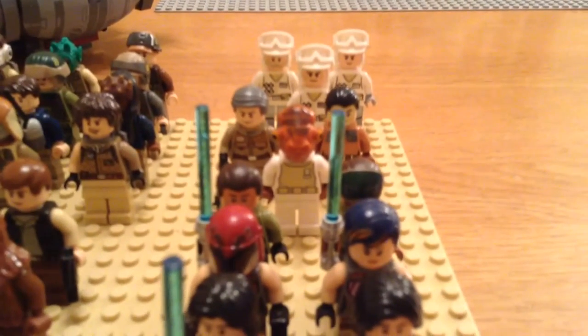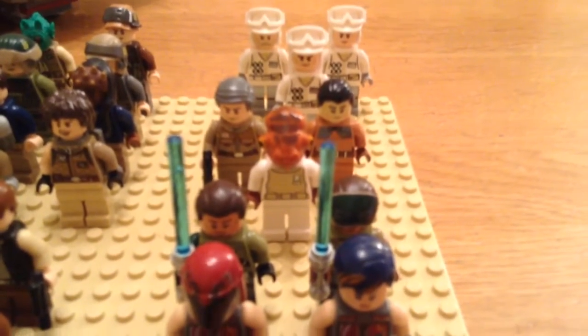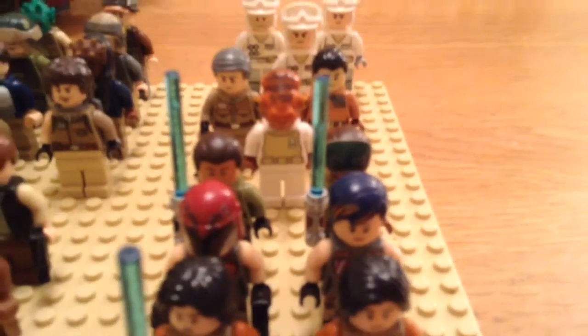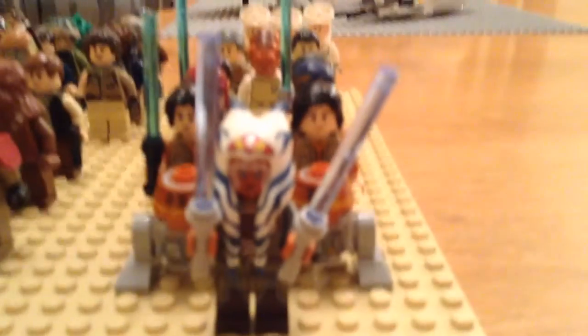Here at the front, we have the Star Wars Rebels people. I have two Kanans, a new and an old. Two Sabines, one with and one without a helmet. Two Ezras. And then I have two Choppers and Ahsoka Tano.